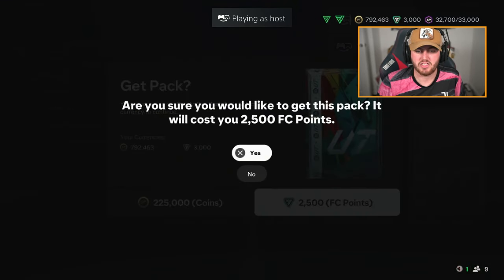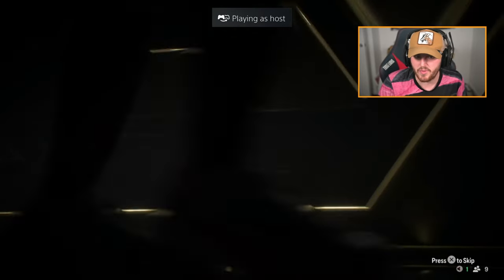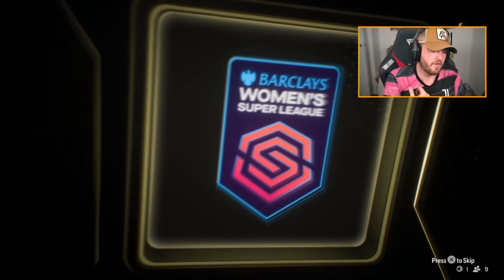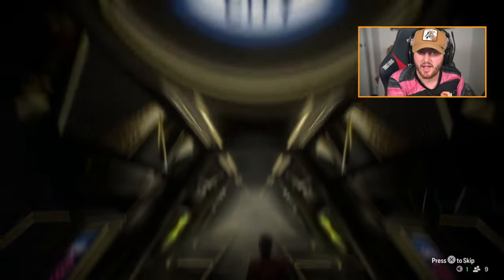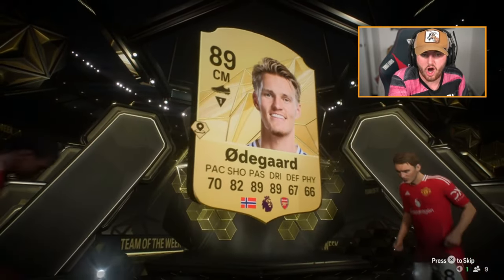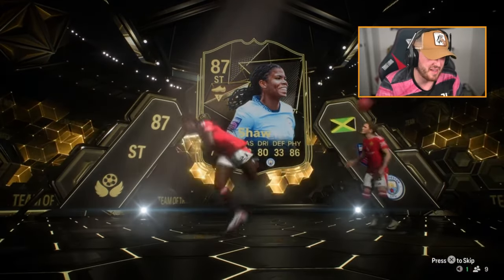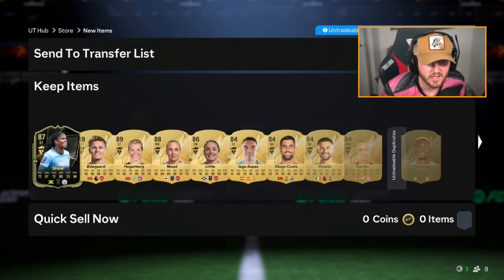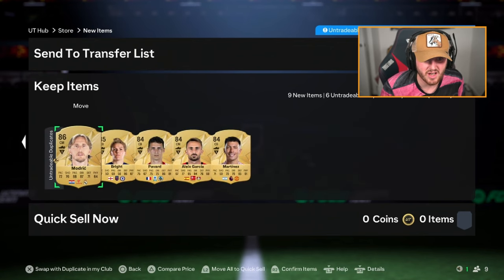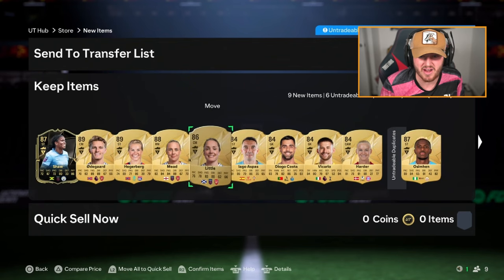We're taking a quick break to open Dario's 2.5k point pack. It's an in-form. We have a new Team of the Week — in-form Bunny Shaw. I actually don't know who's in this week's Team of the Week. Erlingaard and Bunny Shaw — she's 87 rated, good fodder I guess. Apart from that it's not great. Hegerberg, Bethany England, Little... a lot of walkouts, a lot of fodder to be fair, but no one you get really excited about.